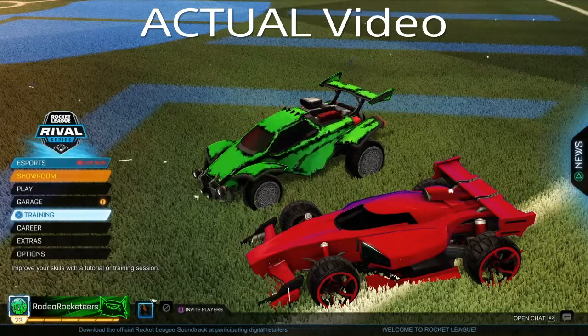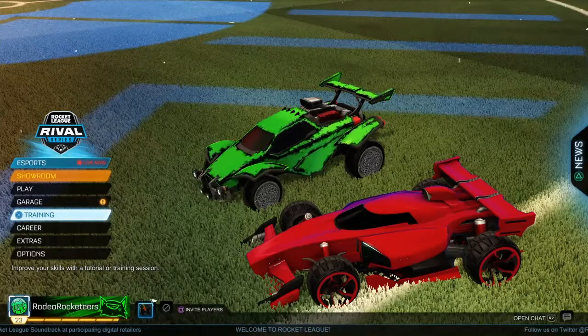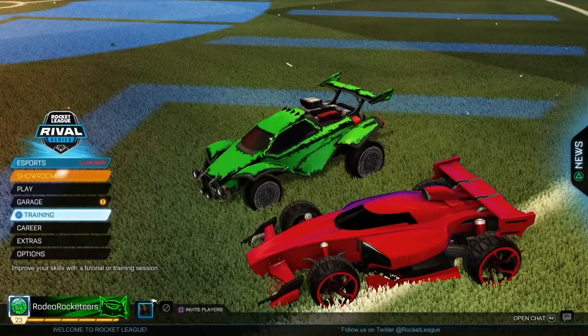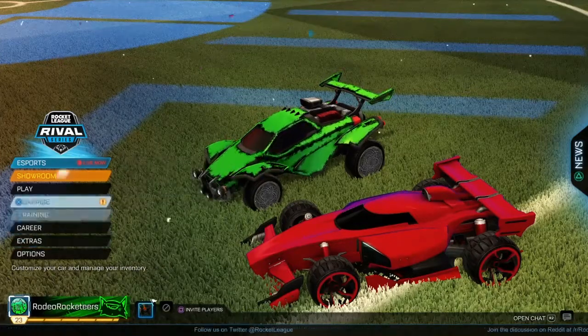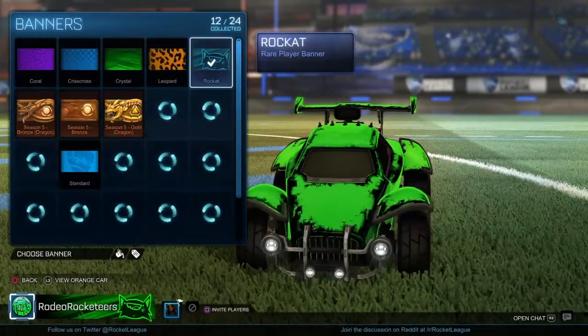I got an accelerator crate out of a game, opened it, and gave it to Rodeo. He gave me a trust item, but I also got that banner out of the crate. I looked it up — you shouldn't be able to get banners out of crates, but I got that banner out of a crate. This might be like a glitch.